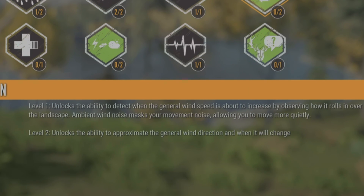So it comes with two levels. The first level unlocks the ability to detect when the general wind speed is about to increase by observing how it rolls over the landscape. Ambient wind noise masks your movement noise, allowing you to move more quietly. So that sounds promising.